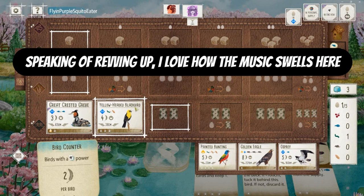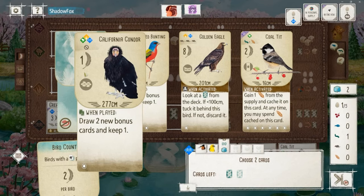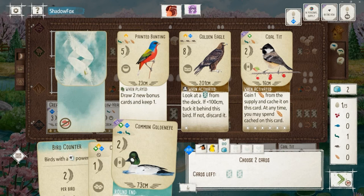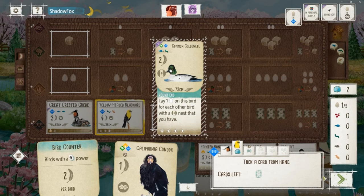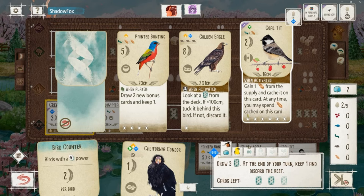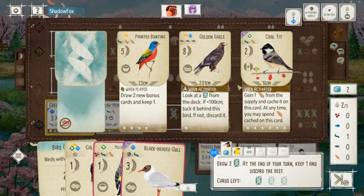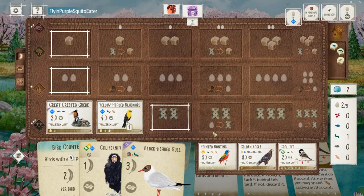Not only are we drawing cards and seeing more options, but we're going to be generating eggs and points as well while we do it. Coal Tit is a good forest bird — kind of looking at that. Draw one off the top of the deck: California Condor, not that amazing. Common Goldeneye isn't really going to help us. I'm probably gonna tuck the Goldeneye. The Condor could be useful as a zero food cost body into the forest, picking up another bonus card. We top deck Black-headed Gull — that's pretty amazing. I deselect the Coal Tit because I'm going to be getting my food from the Gull now. I'm just going to go right for the Gull and hopefully my opponent hands me the second food I need to play it.